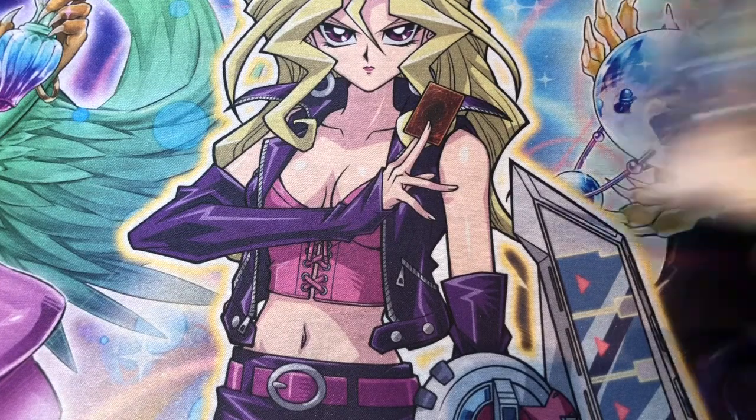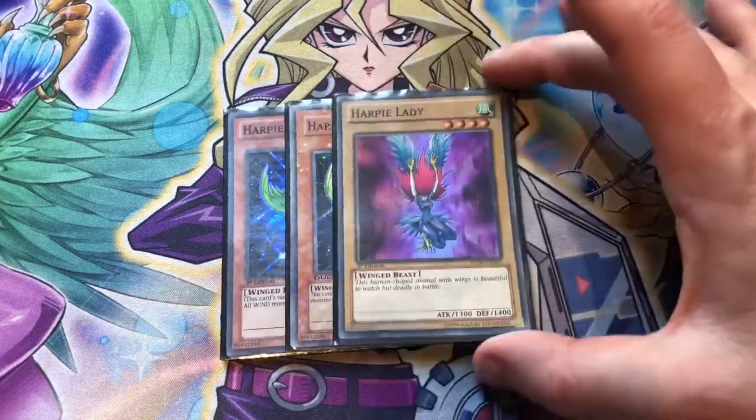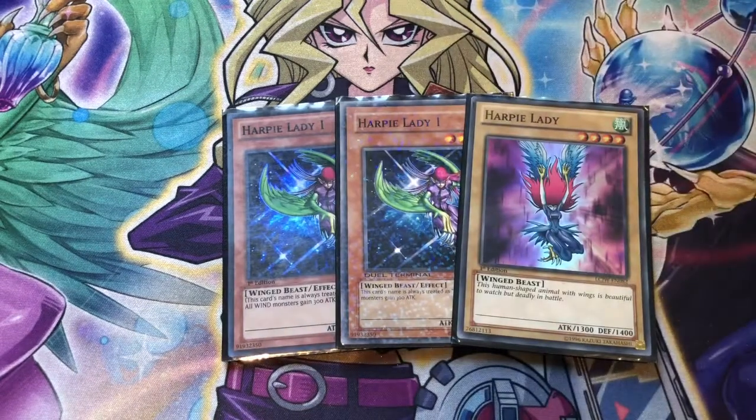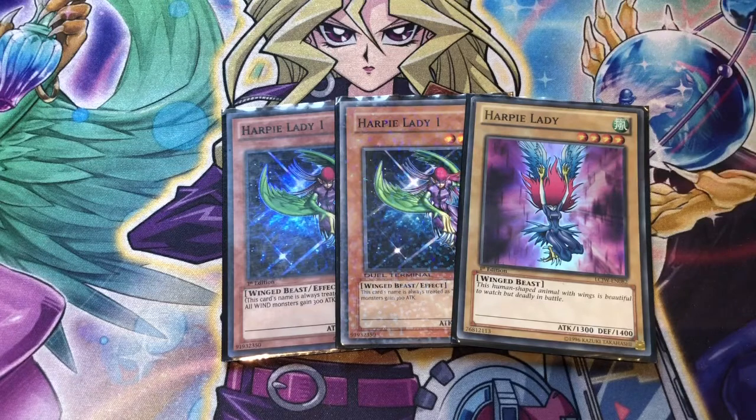Moving on to our Egotist targets, we have one copy of Harpy Lady and two copies of Harpy Lady 1. I'm not the biggest fan of the regular Harpy Lady, but I did forget that Unexpected Die does exist. Unexpected Die will allow us to summon the regular Harpy Lady out from our deck, and we can also use her as an Egotist target. Two copies of Harpy Lady 1 and one copy of the regular Harpy Lady is what I think is best for this deck — you can change the ratio however you want. I find that later on Unexpected Die becomes more of a brick, but Harpy Lady doesn't because you can still build off her.